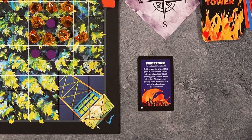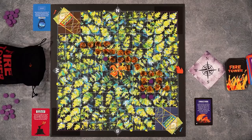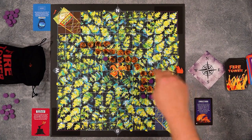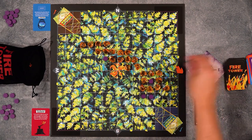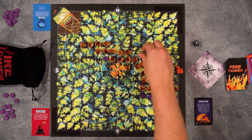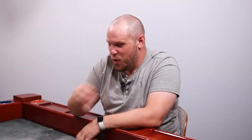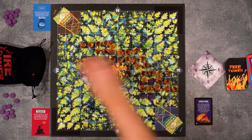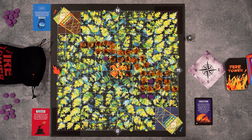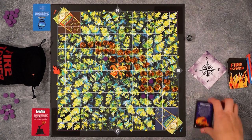Firestorm! There's one firestorm event in the deck. We're going to roll the wind die — please don't be south or east. Then we put fire gems adjacent to every gem in that direction. We're going east. That's honestly not that bad — it's just kind of in the middle. I would have preferred north. We'll roll for a new direction — now the wind is going to change to the west. And then all players may discard cards and draw back up to their hand size. That's the firestorm card.